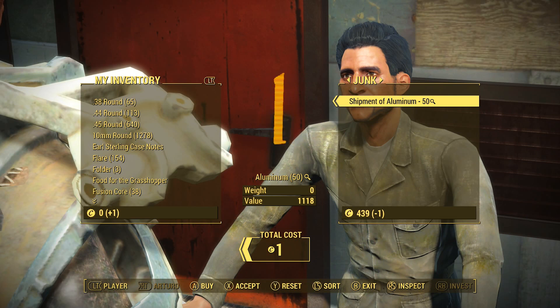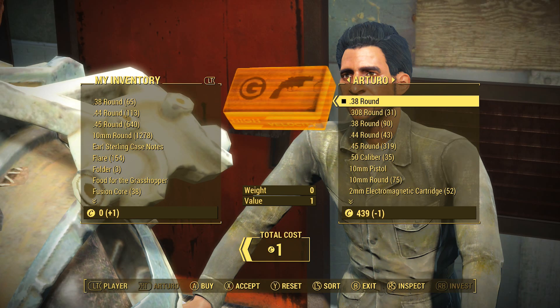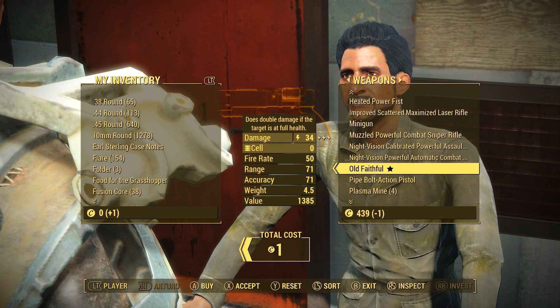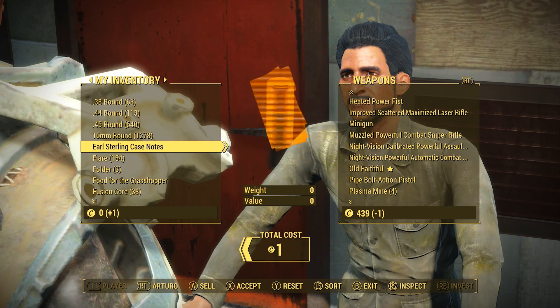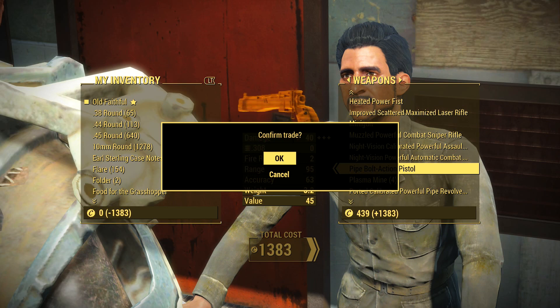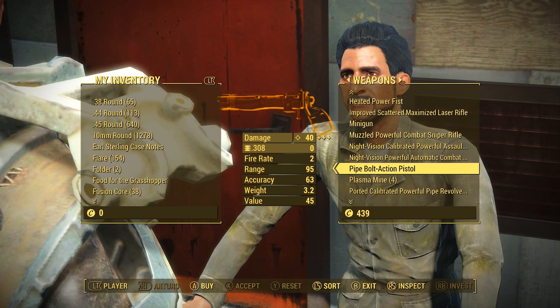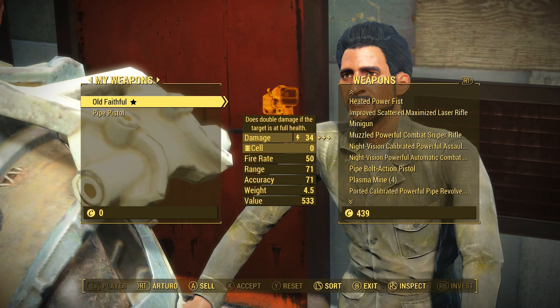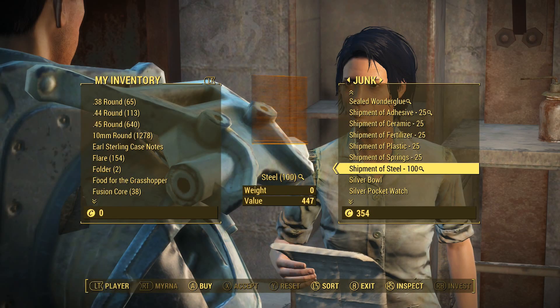This is also another way to get basically unlimited caps, because you can take this stuff and sell it. You can have anything in the shop for free if you have no money. For example, Old Faithful — it does double damage, targets full health, it's a nice laser pistol. I do the glitch and on the left I can take Old Faithful for free. Didn't spend a dime, and you can see it now in my inventory under weapons.